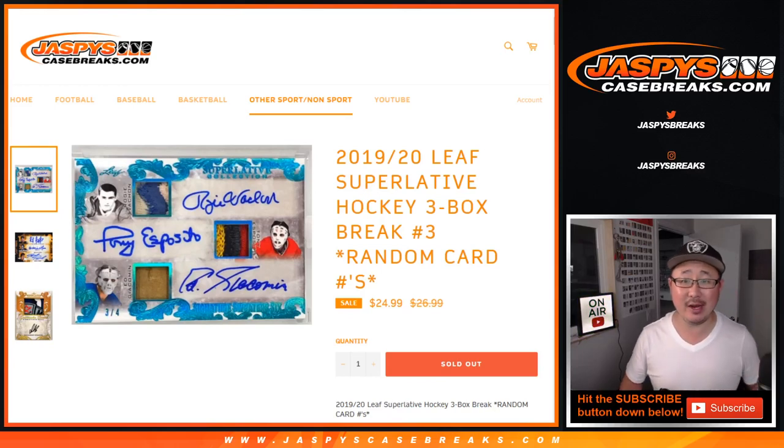Hi everyone, Joe for jazbeescasebreaks.com coming at you with 2019 Leaf Superlative Collection Hockey. Three box random card break, card number break number three.